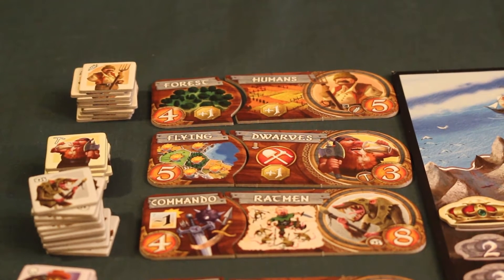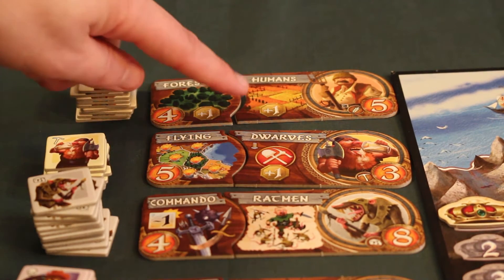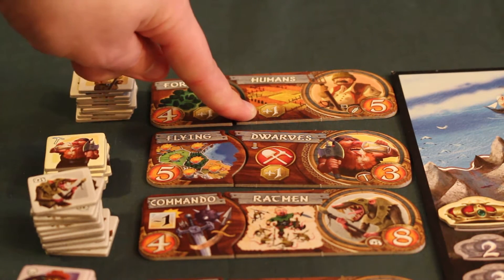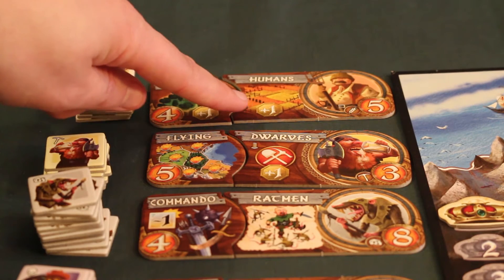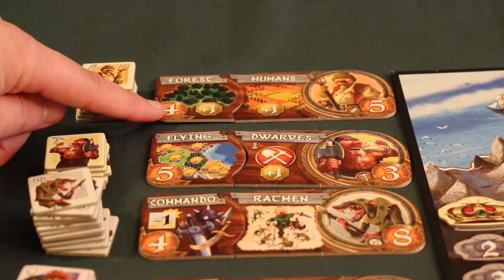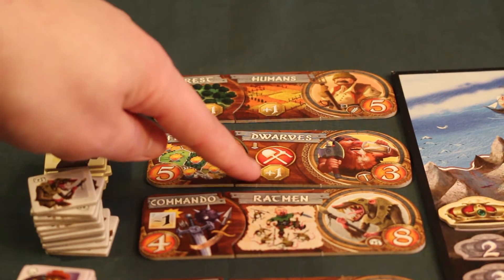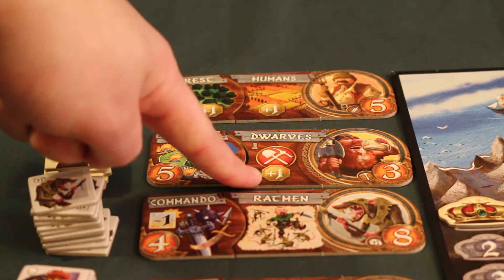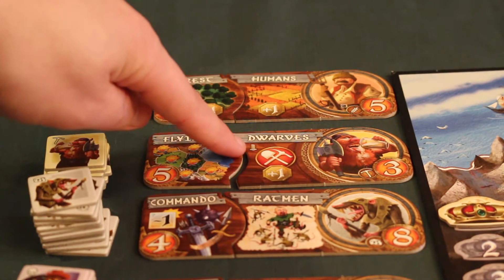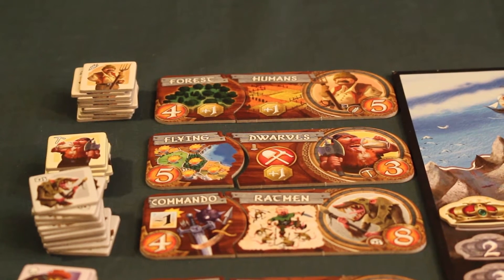For our obtained combinations, we have first the Humans with the Forest power — they receive bonus victory points when controlling farm territories, and the forest power gives additional victory points when controlling forest territories. The next combination is the Dwarves with the Flying power. The Dwarves give bonus points when controlling territories with mine coins, and this bonus is even active during decline, which is very rare in this game. We'll come back to what a people in decline means later.